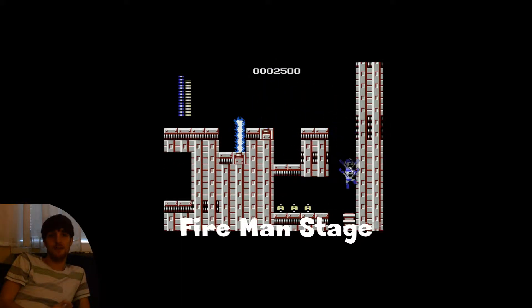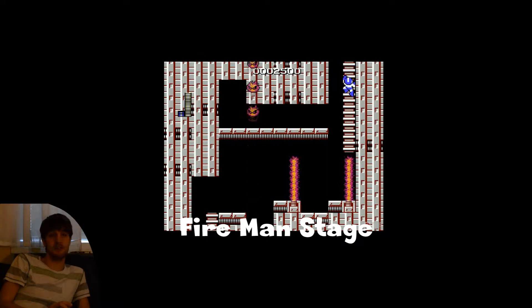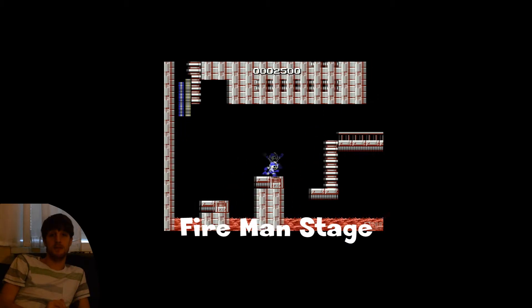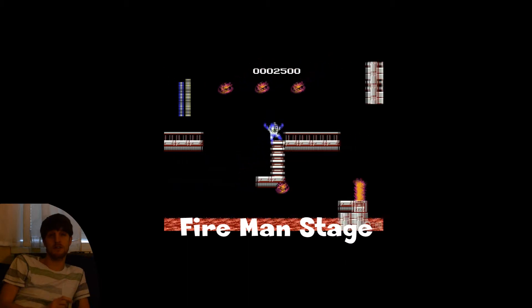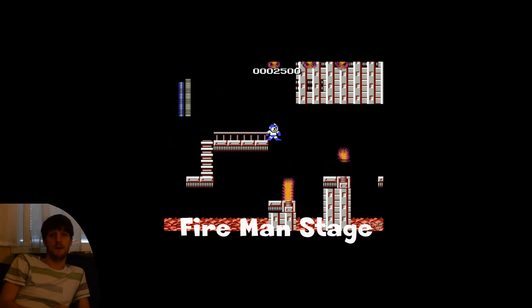So that's Iceman stage and the Iceman boss. If you want to check out the boss that's weak to Iceman's weapon, which you just got, then click up above — it's Fireman and the Fire stage. Thanks for watching. And if you like these types of videos, gaming videos in general, feel free to subscribe. We're very happy if you want to do that to the Retro Brothers. Until next time, have fun, we'll see you in the next one. Thank you.